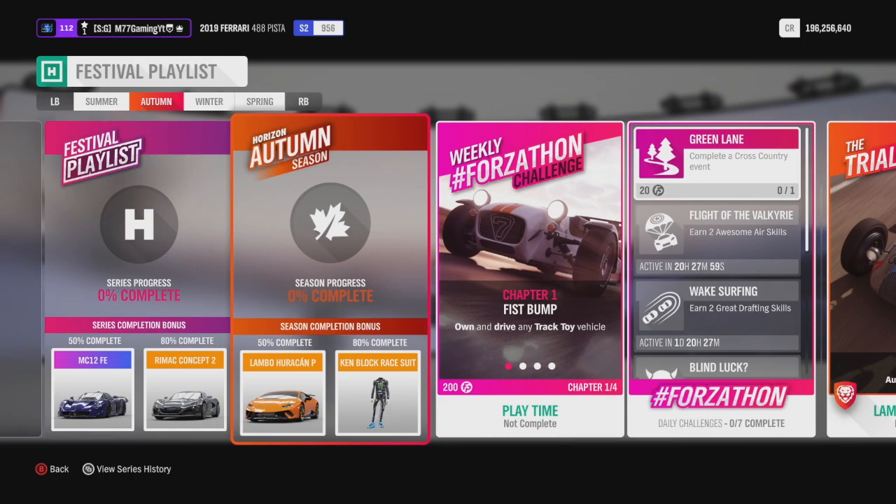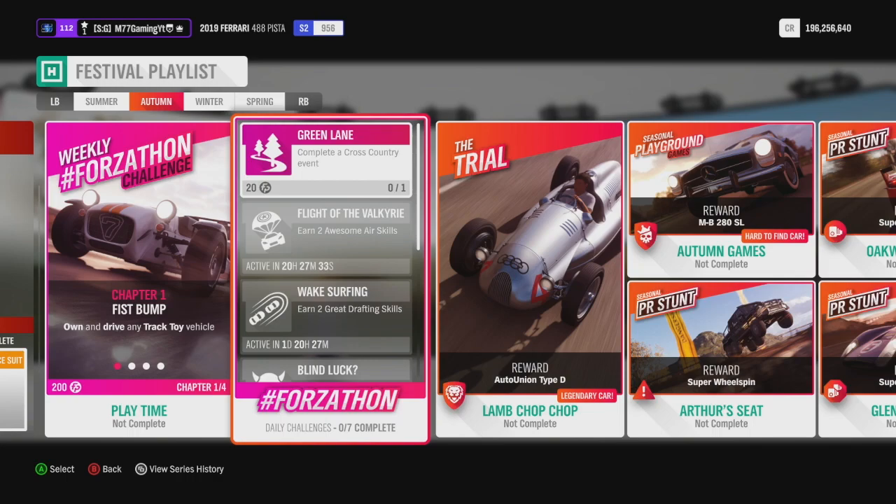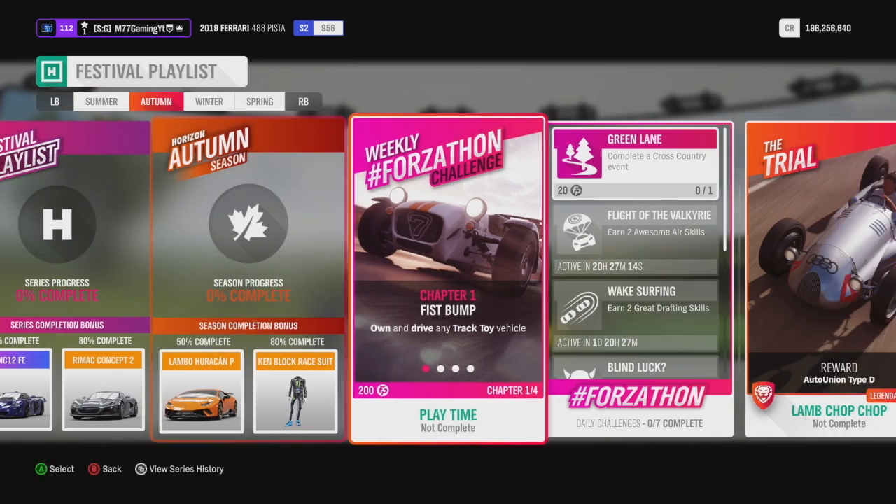Looking over here, it is autumn — we've already gone through the summertime. We have quite a bit of prizes this Forzathon as well, so I'll go over everything. We've got the Forzathon challenges — the four that give you the most points toward that 50% — so make sure you get those done. The very first one is own and drive any track toy vehicle. You also have your daily challenges: green lane is complete a cross-country event, and earn two awesome air skills. Some take a little longer, but they're not really necessary to win that Lamborghini.